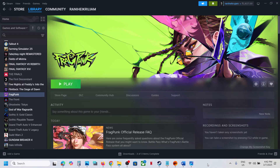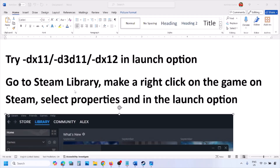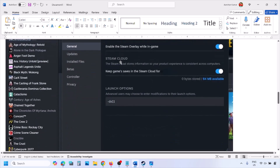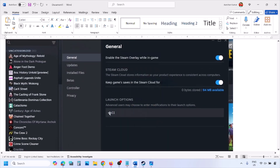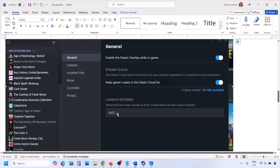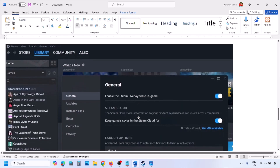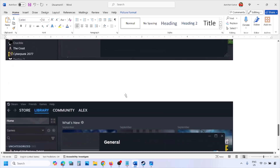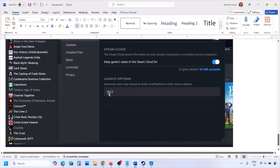The first step is to try DirectX 11 or DirectX 12 in the launch option. Go to the Steam library, right-click on your game, select Properties, and in the launch option type -dx11, then launch the game and check. If that does not work, type -d3d11 and check. Still not working, type -dx12, then launch the game and check.